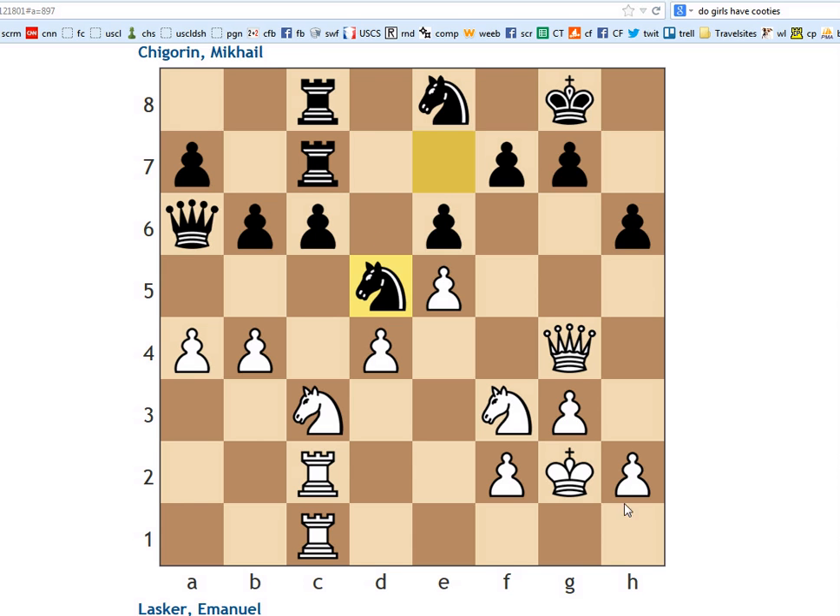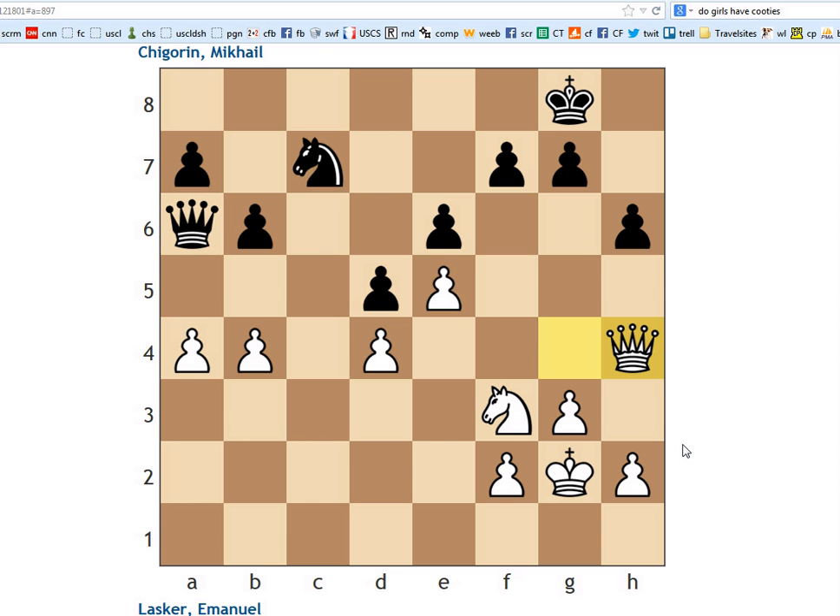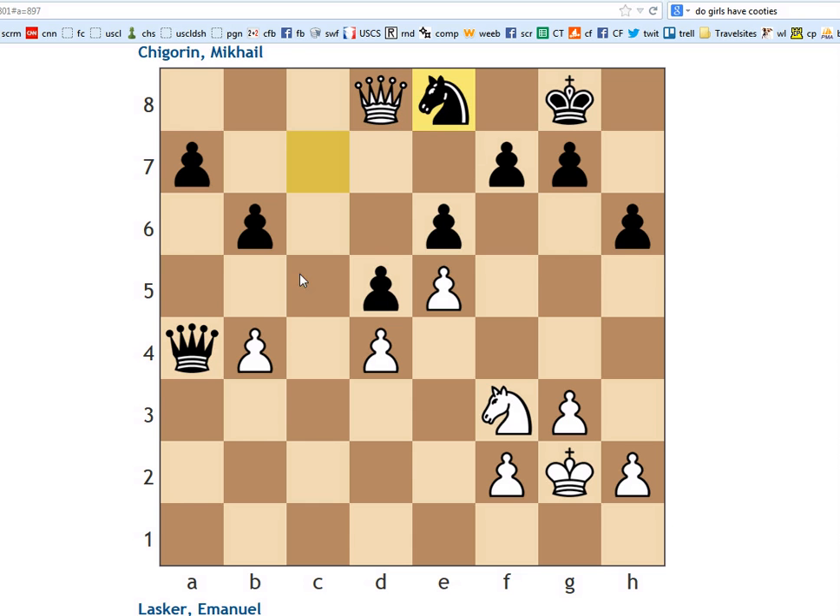There aren't any really good moves white can play. In the game, he went knight takes d5, pawn takes d5 — now black is threatening rook takes rook, and also threatening queen takes b4. There's just no great way to stop all of this. Lasker ended up doing queen h4, which looks like it might defend. The problem is black can just take. And after queen d8, knight to e8 — black is just up a pawn here.